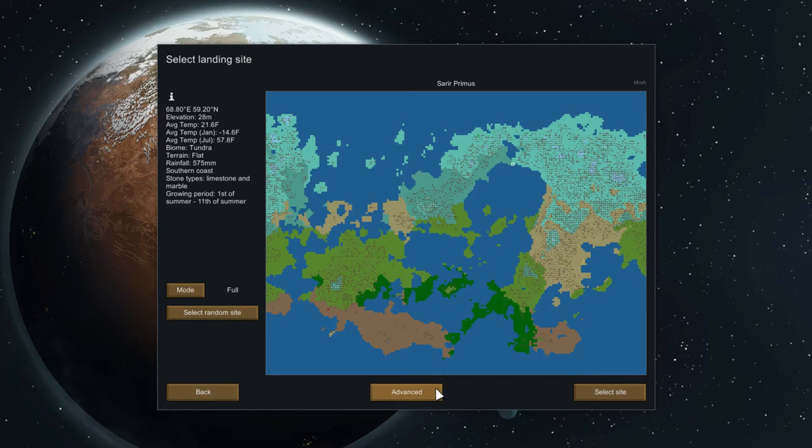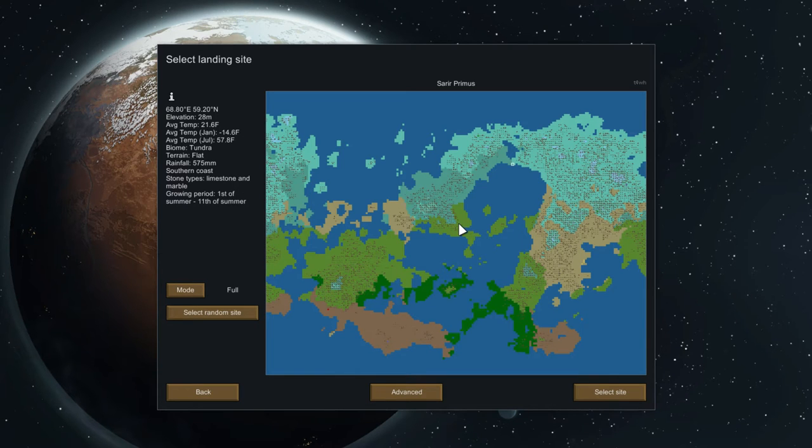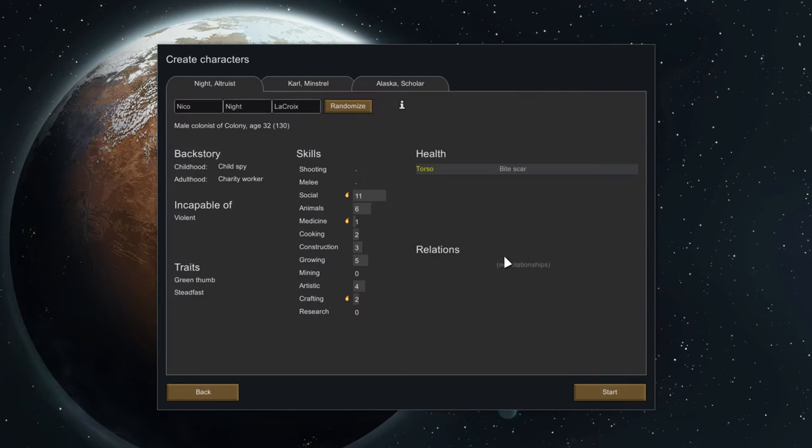I need to do a small map because my computer panics if I do a bigger one. We won't do all the way small because I think that'll hose us a little too much. Not like there's going to be any trees or anything on it anyway. It's a flat terrain — there's no rocks or anything there? Oy, this is going to be horrible. But we're doing it, we're going for it.